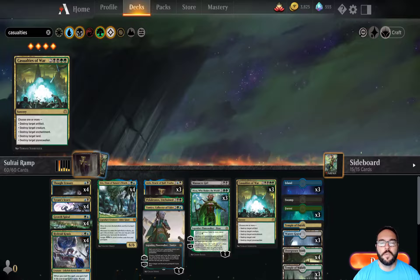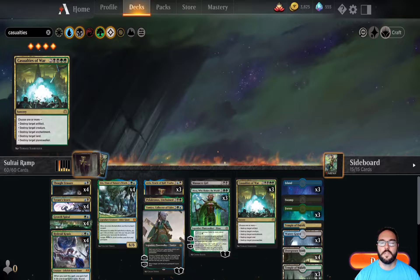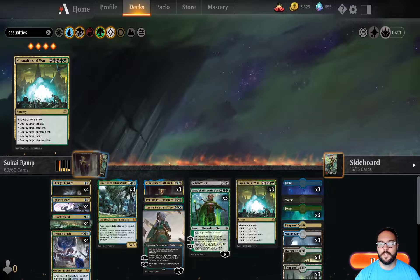Hi everyone, it's Matt back for week three of 52 weeks of standard decks. This time I'm taking a soul tie ramp deck into the standard event — one of the 10-and-1 decklists from the mythic qualifier this past weekend. It has a ton of built-in card advantage, recursion with escape creatures like Uro and Pelakanos, and it plays a full four copies of Casualties of War — three in the main deck, one in the sideboard — for maximum blowing up of your opponent's stuff. It's been super fun, so let's take it to the standard event.